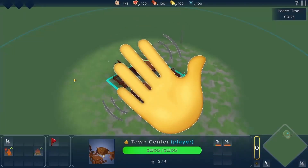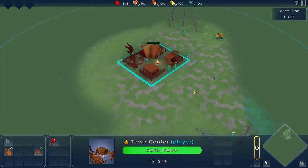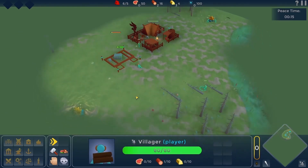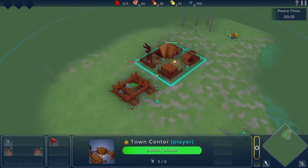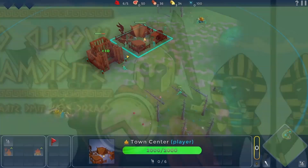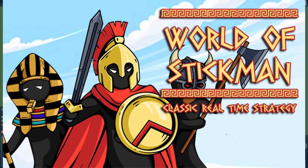Hello, my little game development enthusiasts! Today will be the fifth part about how I am making a real-time strategy game in Unity. For those who haven't seen the previous video, it's an RTS in the spirit of classic strategies — a kind of symbiosis of Stick War Legacy and Age of Mythology, called World of Stickman.